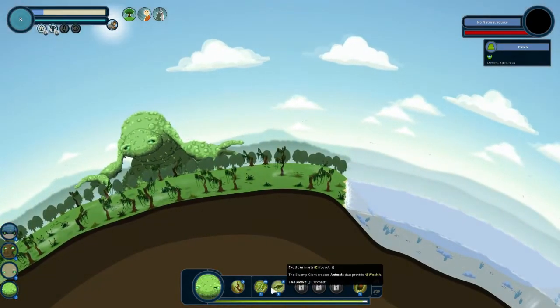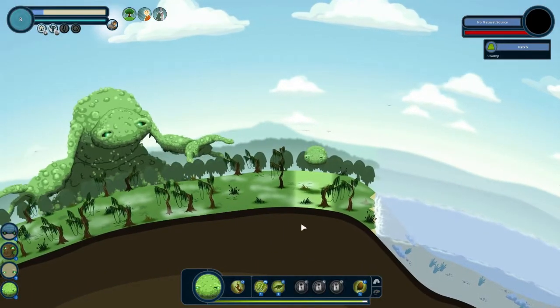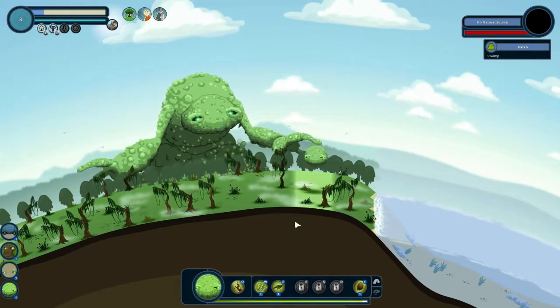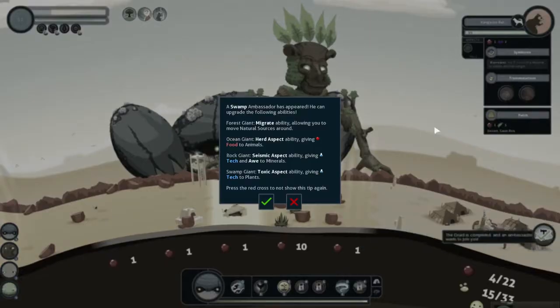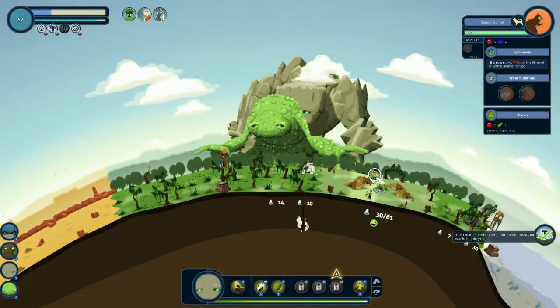Here you have a choice: do you allow that village to attack other villages or do you intervene? It's still in your best interest to help these villages develop, mainly because at the start of the game not every ability for your giants is unlocked. They only unlock by adding ambassadors, and you get ambassadors from villages by completing projects, like that school. The game might look pretty simple, but believe me, it isn't.